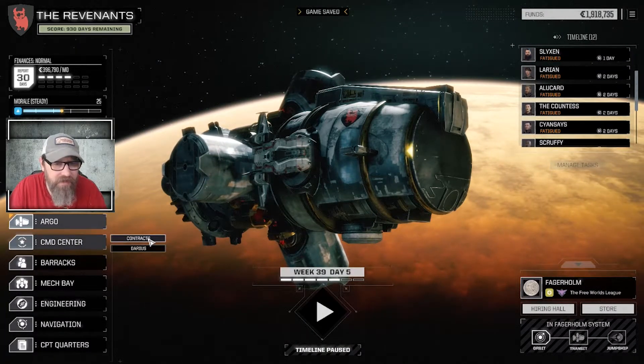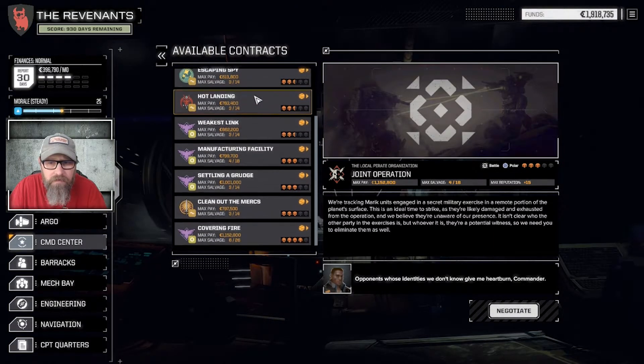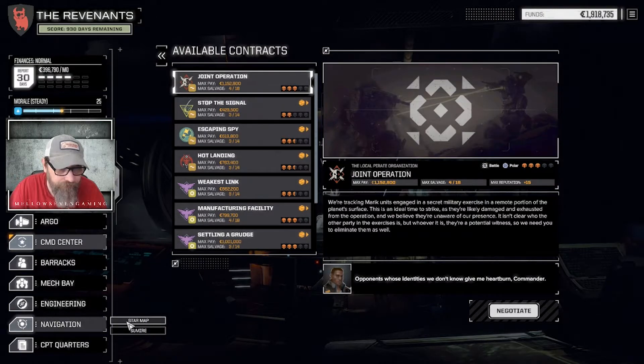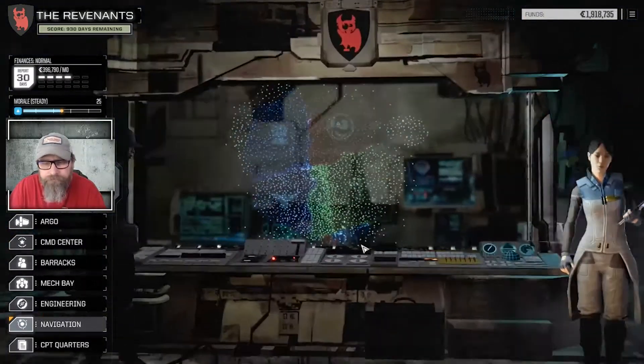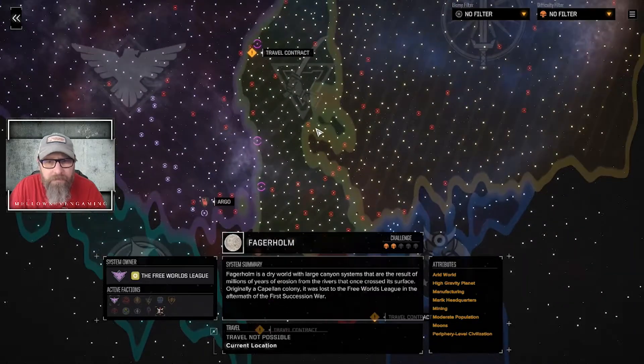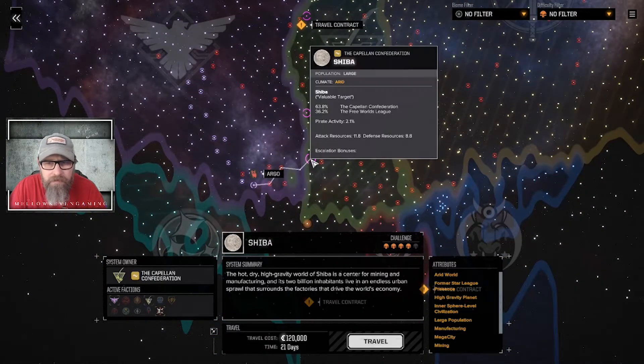We're doing okay. Did that give us a new set of missions? Yes, but no missions we can do. Alright, time to travel. See if there's something here on the border we want to go to — maybe this one? There's one but it was 3-Skull. I don't think we're capable of 3-Skull. That's 4-Skull — definitely not capable of that.